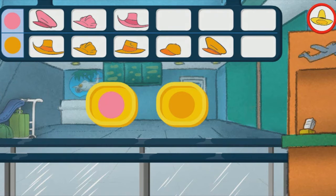Which color hat was collected the least? Orange. That's not right. Look at the hats in the graph. Which color hat was collected the least? Pink. That's right. Now return those hats, George.